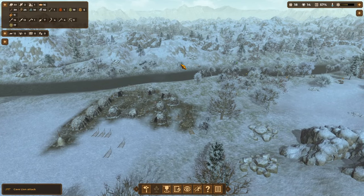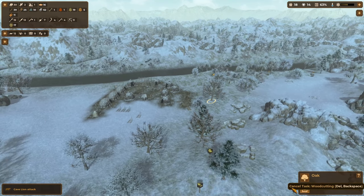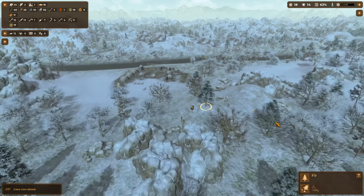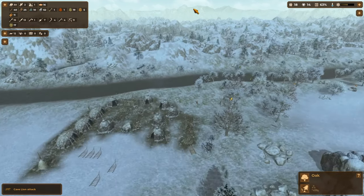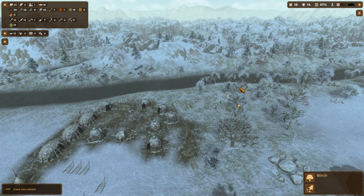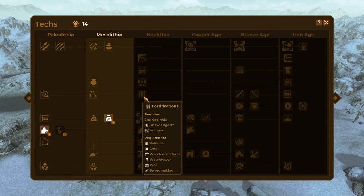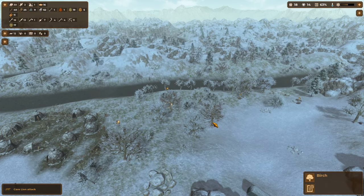Quick stock check — we are doing well on food. We are slowly gathering up as much stone as we can because we're going to need that a lot later in the game. We're also starting to chop down a few trees because when we go into the next era we are going to want to put up fortifications, and our first level of fortifications will be wood. So we need a lot of wood right now.